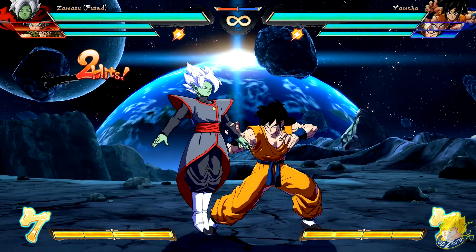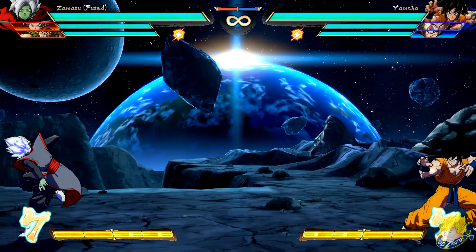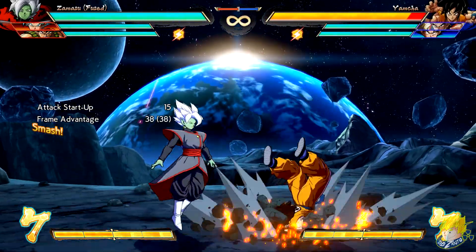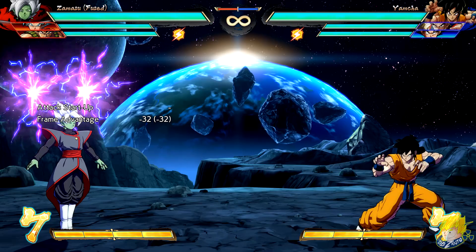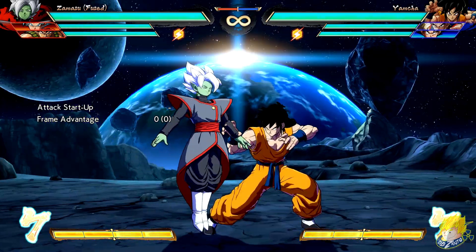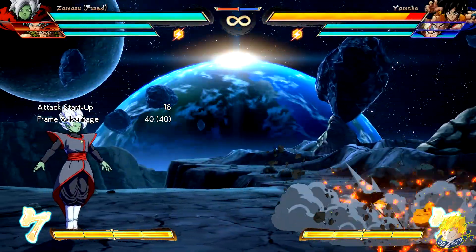Zamasu's standing light attack can cancel into itself. Standing heavy attack has increased distance. Crouching heavy attack starts up faster. Wall of Light has faster recovery with increased hit stop when the attack hits. Divine Aura grounded version is faster on startup.